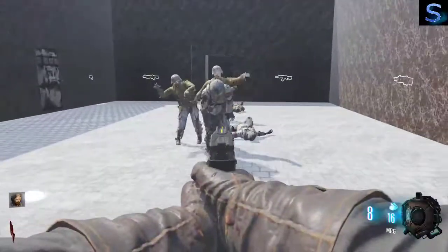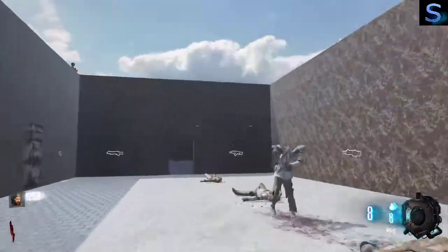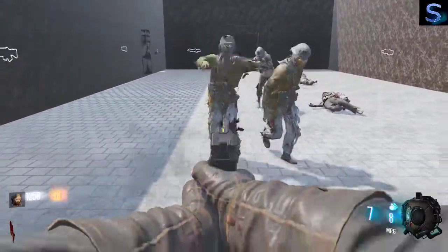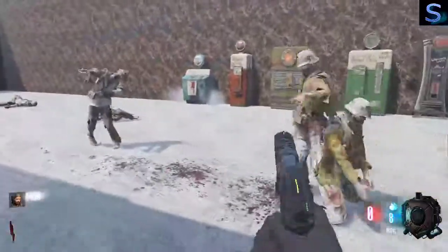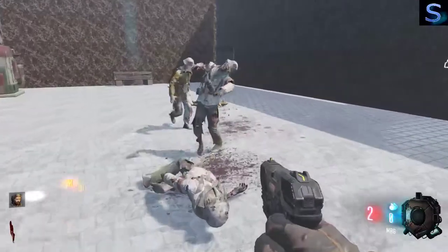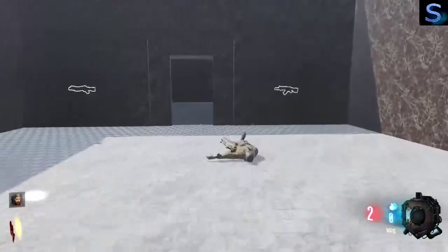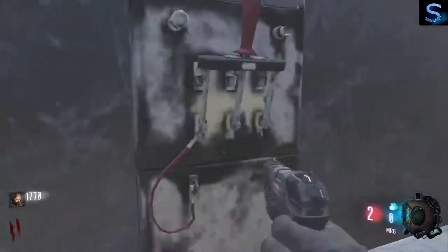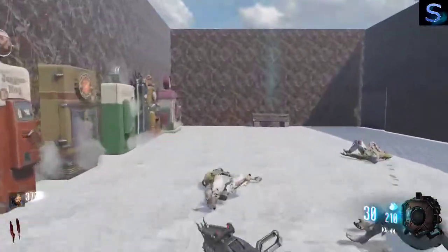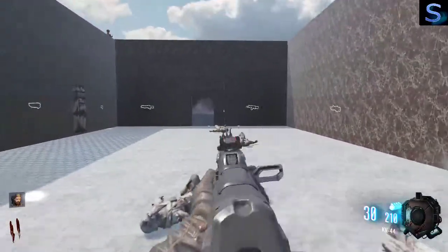I've been noticing some of these custom zombie maps I've tried — some of them want you to aim and you're flying all over the place when you're trying to aim. So I end up using keyboard and mouse. I haven't been doing too terrible with keyboard and mouse; I just like using my controller because that's what I'm used to.